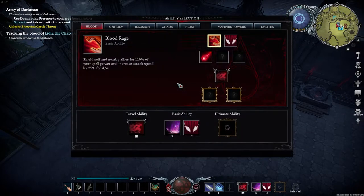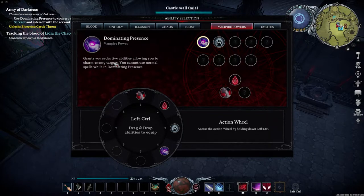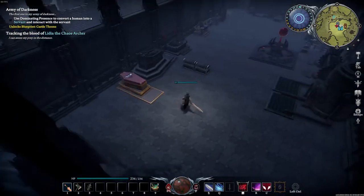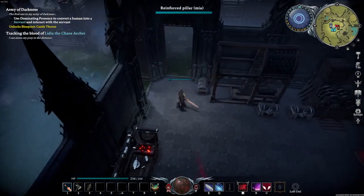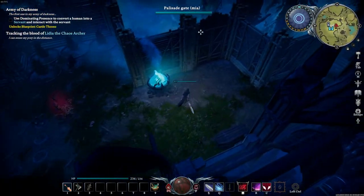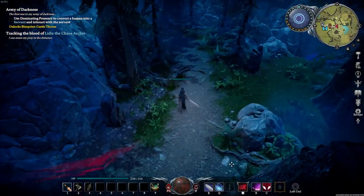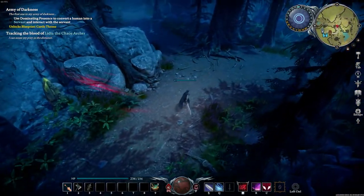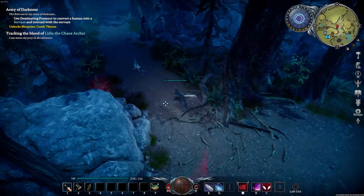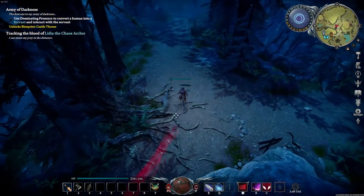All right, let's go claim dominating presence. Let's check our journal. It grants a seductive ability allowing you to charm enemy targets — you cannot use normal spells while using dominating presence. We have some time, let's go see if we can find somebody. There is a camp close by so it shouldn't be too hard. I also figured out that symbol means one of our gear pieces had very low durability. I'll pick up these bones.